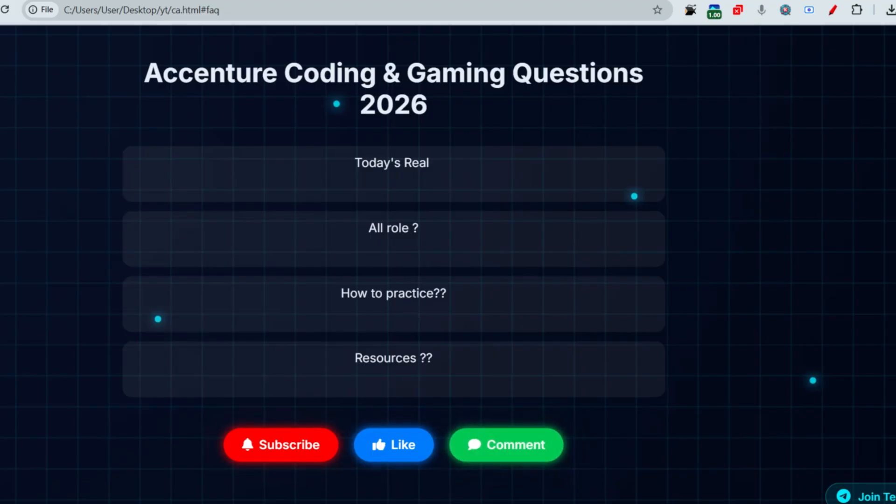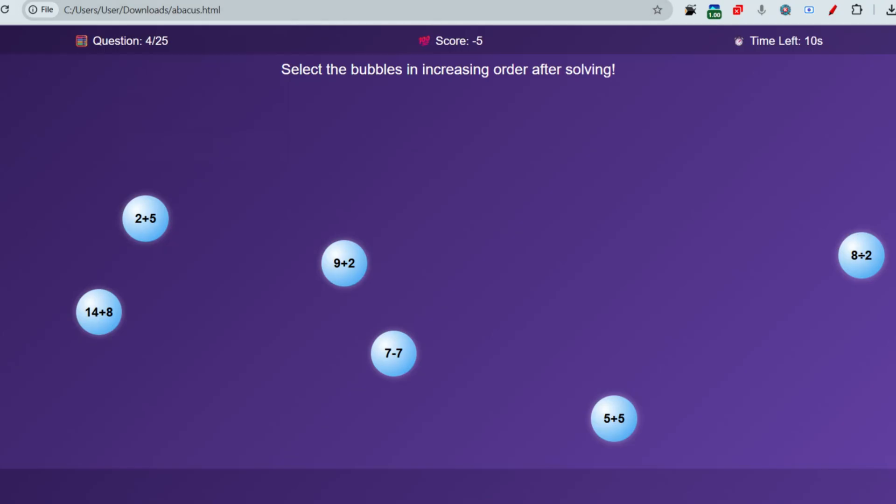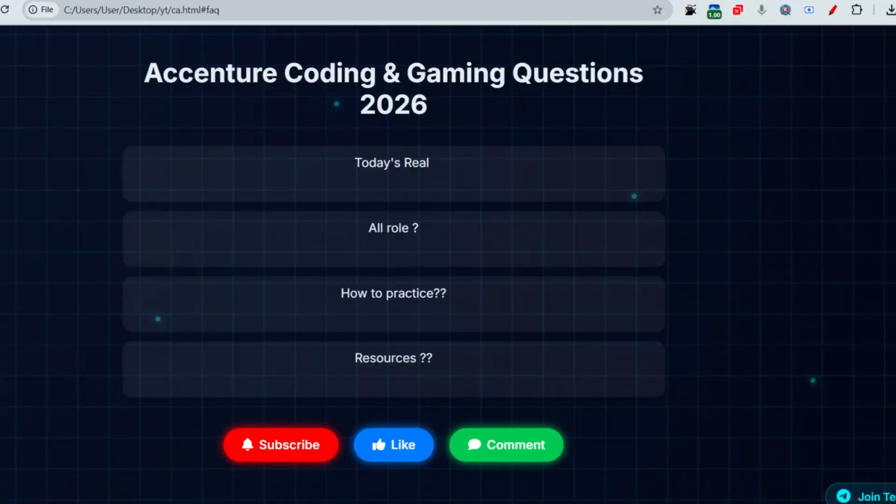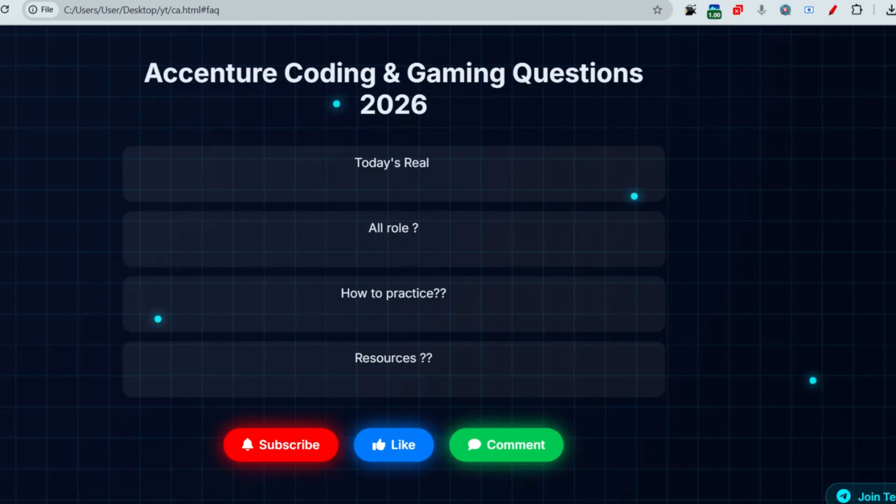Now let me discuss the gaming rounds you can face. You may face an abacus round where you have to select the bubbles in increasing order. The second round can be a measure-at-measure game, and the third is the key and lock game. These three games are available in the Accenture gaming round, so you have to play very carefully and achieve the cutoff to go to the next round.